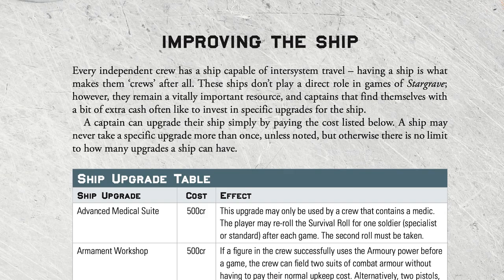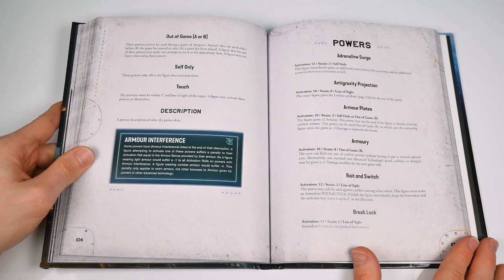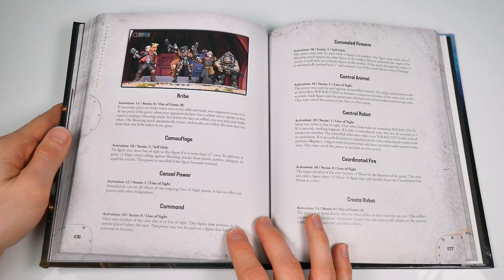The ship is the vessel you travel around in and live in, and works kind of like your base in Frostgrave. Chapter four gets into powers in detail — this is essentially a huge listing of the many different options you can give to your captain and first mate to make them unique. It's a broad amount of stuff; there are some really cool combinations you can make and there's lots of flavor.